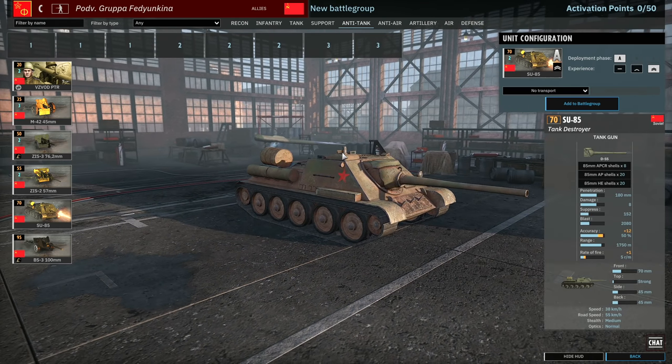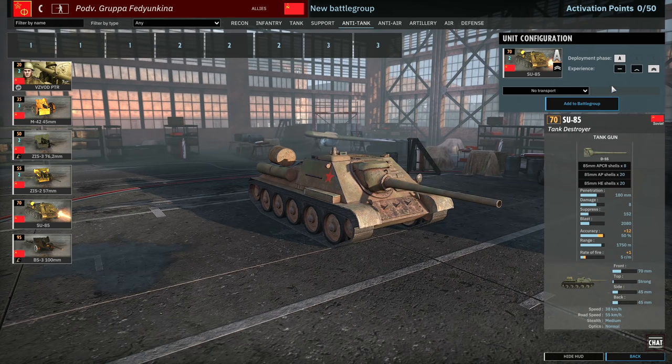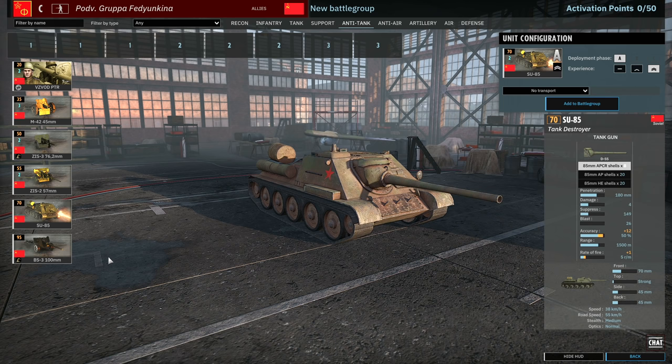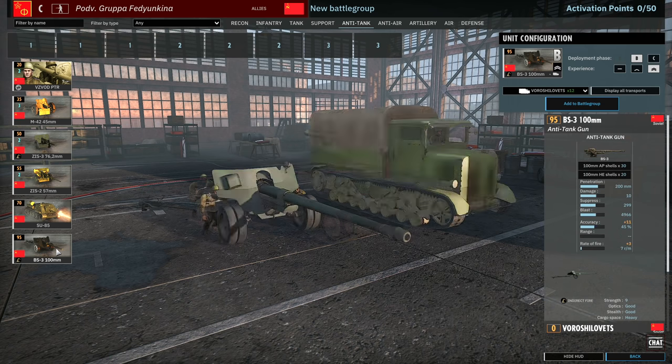The SU-85s are pretty cool and will be deadly from light cover. The APCR shell is only 1500m range, bear that in mind, while the AP shell is 1750m at 40% accuracy. The APCR is very accurate though so you'll want to make good use of that. I'd definitely recommend always bringing SU-85s in at maximum veteran C with two stars.